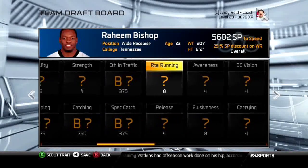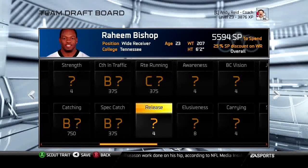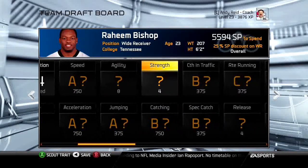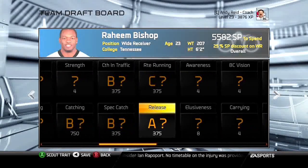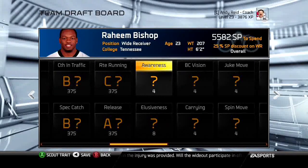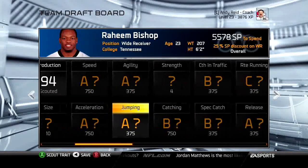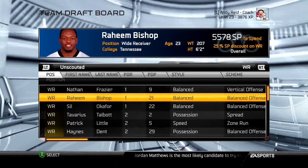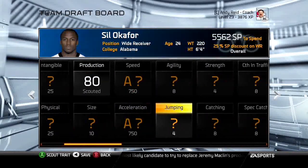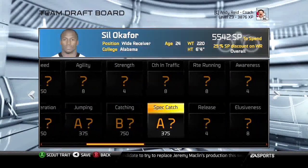Remember: A is 90, B is 80, C is 70. This first-round wide receiver has good speed and B catching — pretty good stats. I would not be scouting awareness, route running, release, or catching in traffic if I already knew his speed. You could spend just 8 points, find out the speed, and if it's B, you don't need to spend more — as opposed to 500 points on overall.